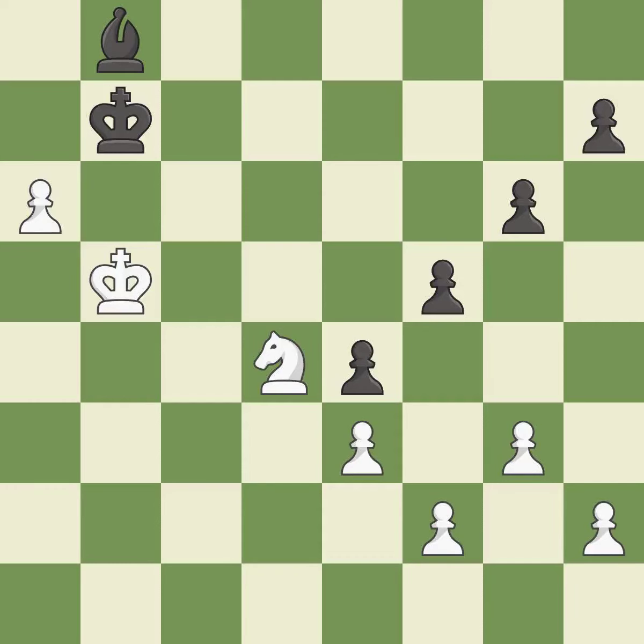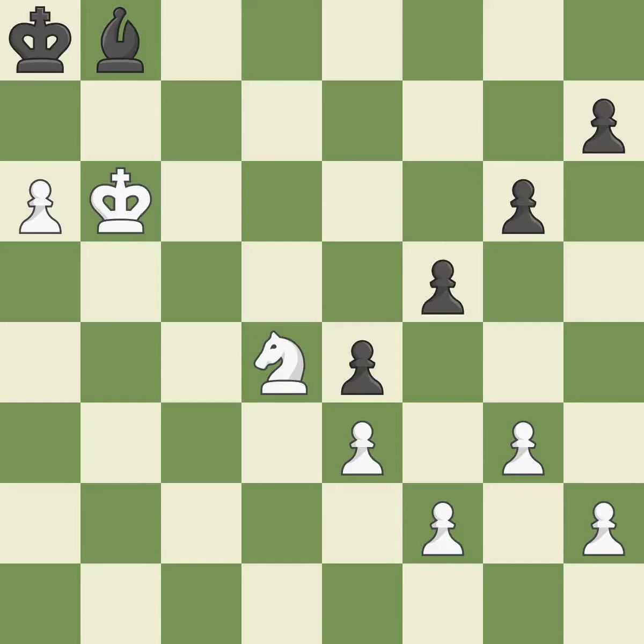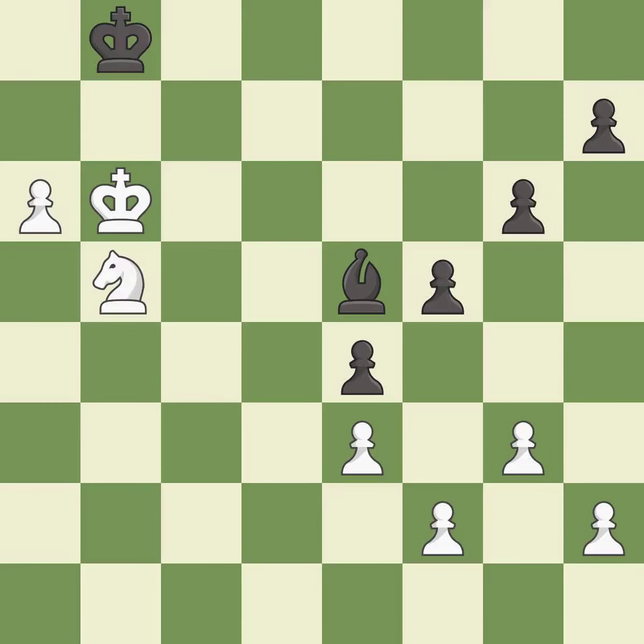This pushes a passed pawn — it is best. This evades the check from the pawn — it is best. That's what I would have recommended — it is best. This moves the bishop to a more active square, making it gain scope — it is excellent. One of the best moves — it is excellent. A solid choice — it is excellent. The passed pawn moves towards its goal — it is best. This steps away from the checking pawn — it is best.